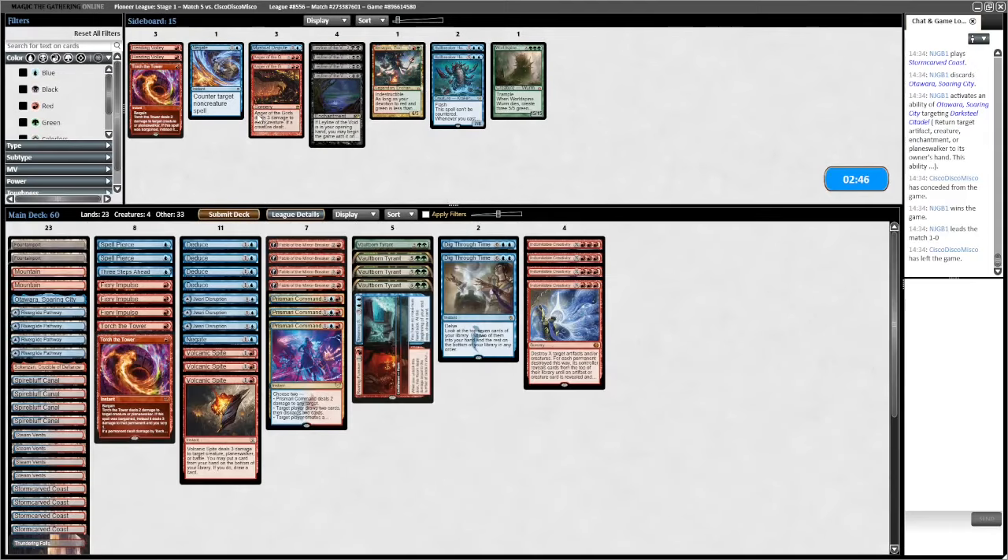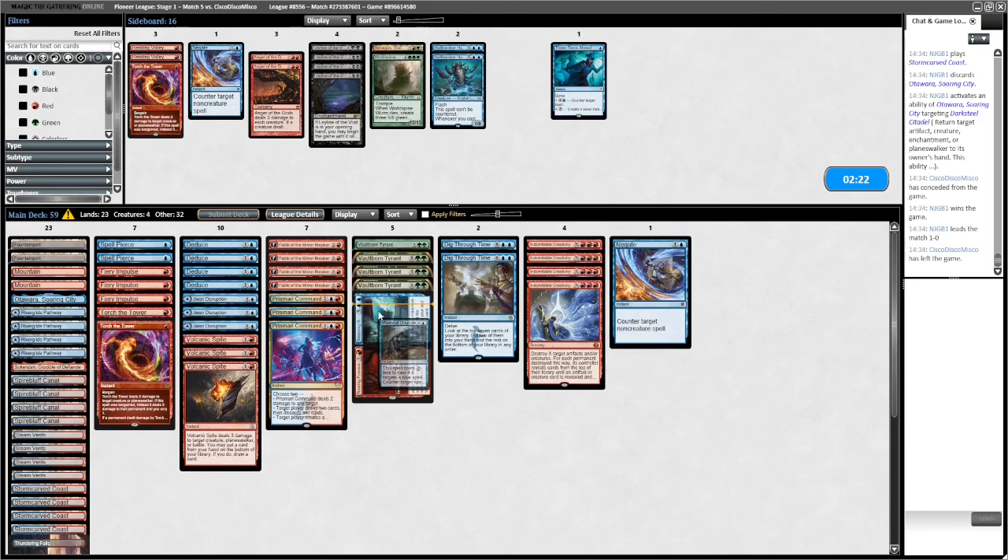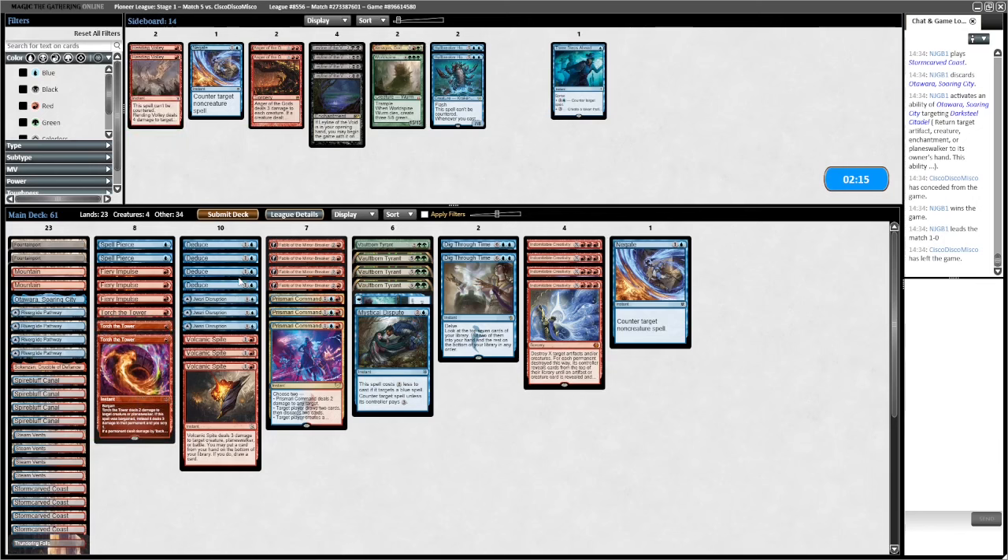So what do we want here for sideboarding? They run Otawara. I don't think they run any more bounce spells. Do we want the combo? No, I think that's too aggressive. Just having those is fine. Spell Pierce is good, Three Steps Ahead is quite clunky. Negate - maybe. Mystical Dispute is good. Impulse. I do want removal actually for Inti - Inti in particular is very, very good. Do they bring in Graveyard Hate? Do we want the Negate? I think Negate can go - Spell Pierce is slightly better in that slot. They're quite low to the ground.